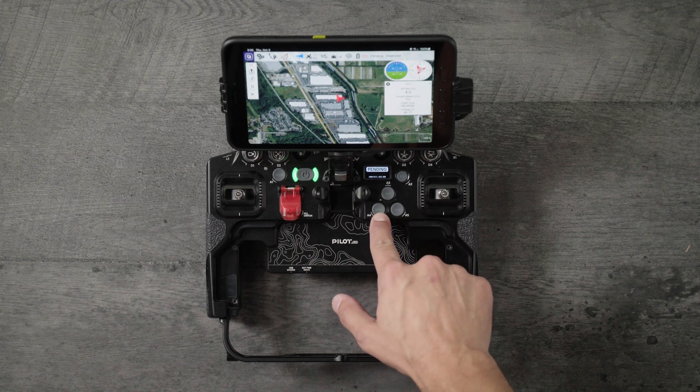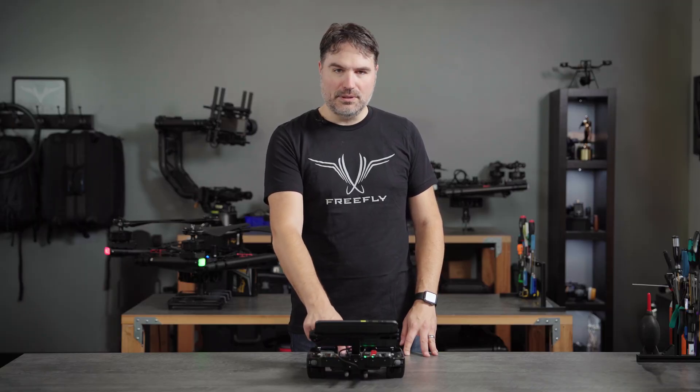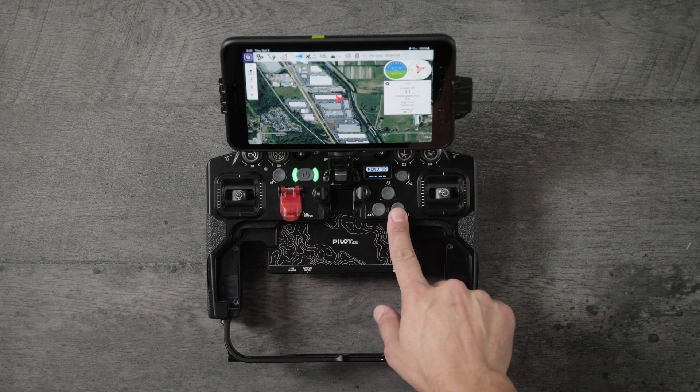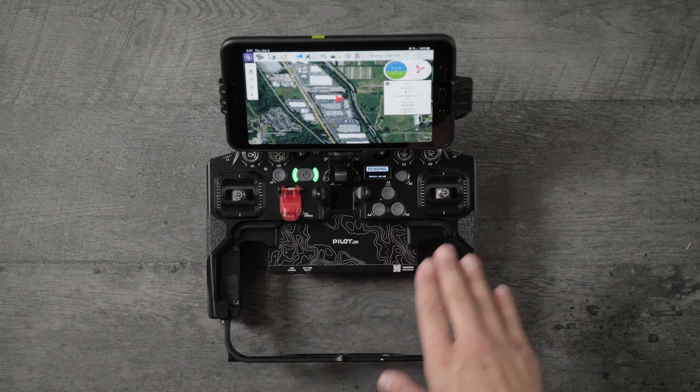If you're not a really experienced pilot, we recommend that you seek pilot training before you go into a more advanced mode like manual or altitude. They are available for emergency situations, which you can read about in the wiki. Position mode is what we're going to focus on today, and it will default into position mode when you boot up the system.